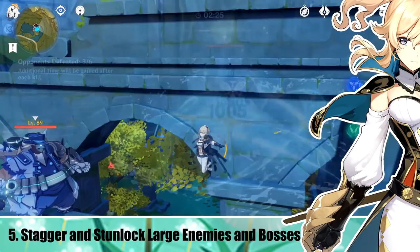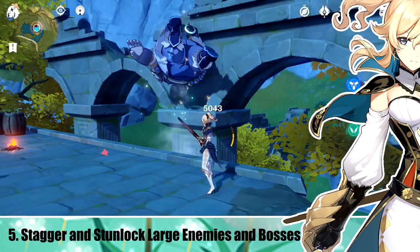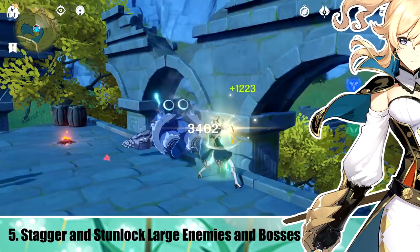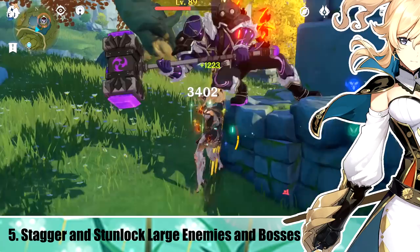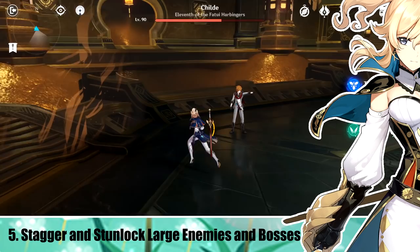Number 5: Stagger Tougher Enemies with Charged Attack. You can use Jean's charged attack to constantly stagger larger enemies who may develop a shield or become unhittable. To do this, you basically just have to charged attack repeatedly. It takes a lot of stamina though, so make sure you have full stamina before you try to start a chain. When you run out of stamina, hit them with a Galeblade to gain a charged attack or two back. Be careful when you use Galeblade, however, as it can give enemies a moment to recover.